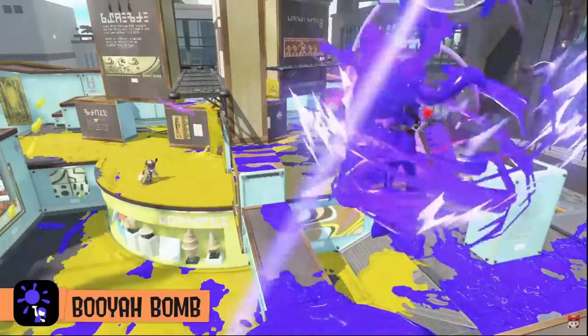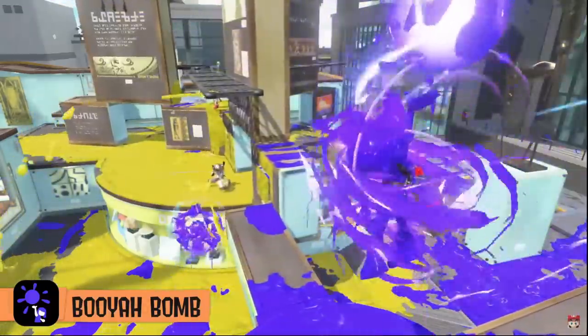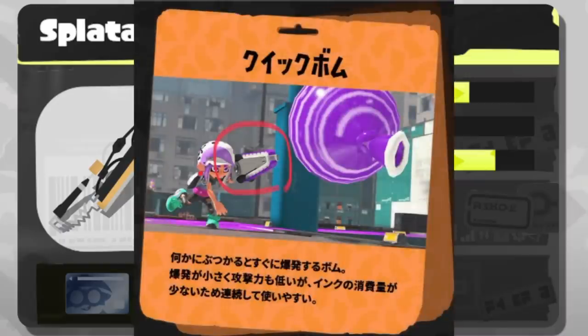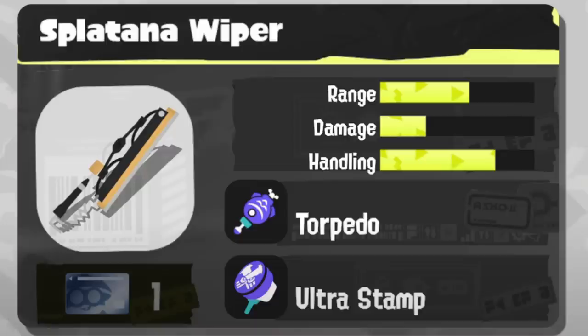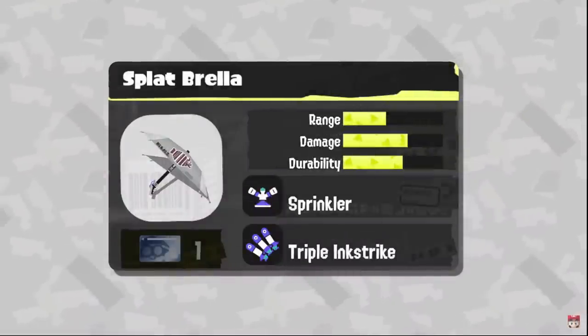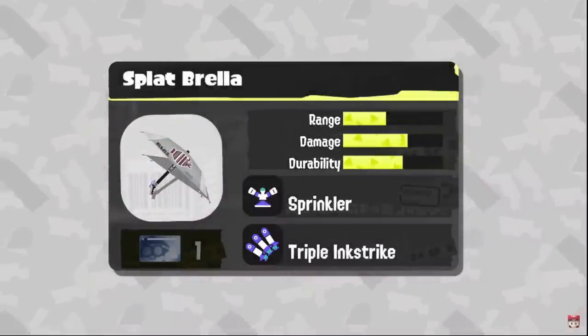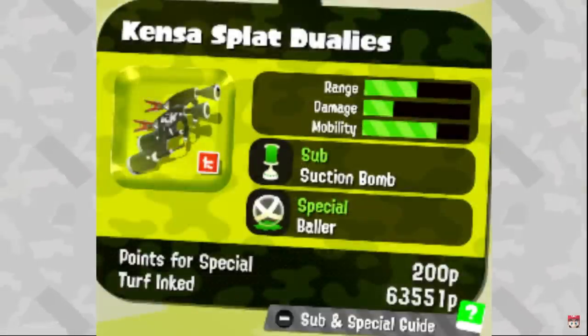E-liter has to get much closer to get value out of it, which might be difficult. Gold Arrow Spray has Burst Bomb — depending on if it has a supportive or aggressive sub weapon, it could be a very interesting kit. The Splatana Wiper has Torpedo and Ultra Stamp — a very aggressive kit. Torpedo works well for it both as a potential combo sub and as a poking tool. The Splatana Stamper has Ultra Stamp and Sprinkler — but if Sprinkler is in the same spot as in Splatoon 2, this kit is not very good. At least the Triple Inkstrike is nice for some support.